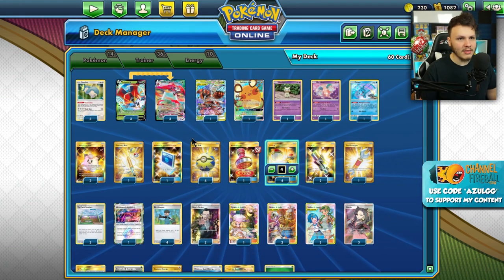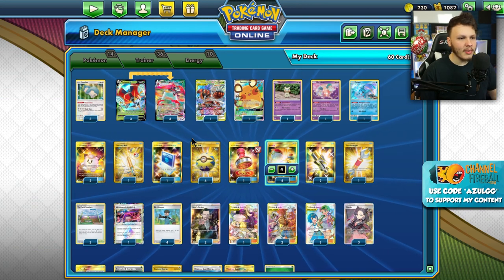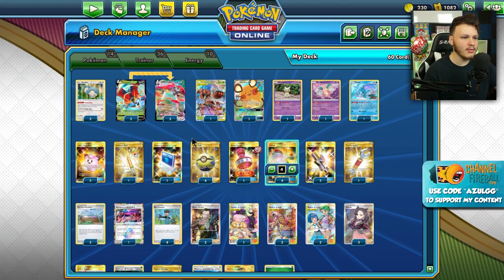For the energy: four Aromatic Energy which prevents special conditions — specifically against the poison Eternatus, this is a big deal. One Capture Energy, two Weakness Guard to help against those fire-type decks, three basic Grass, and two U-Turn Boards for more mobility to move our Orbeetles around and get multiple abilities off a turn. We're trying to do as much with those abilities as possible to build up for the attack, which can sometimes hit a little — like 50 plus 50 for Grass/Colorless.